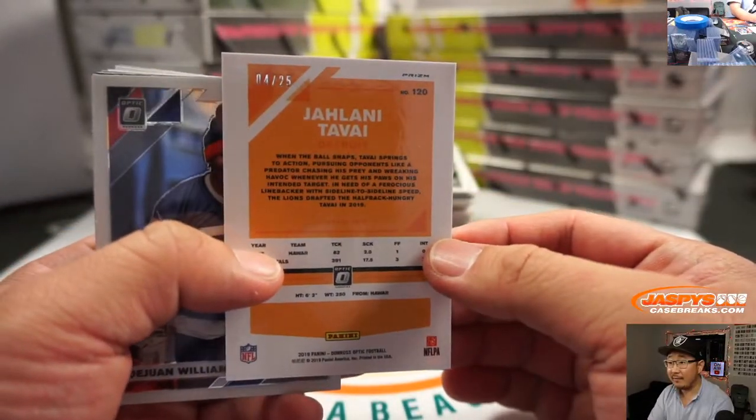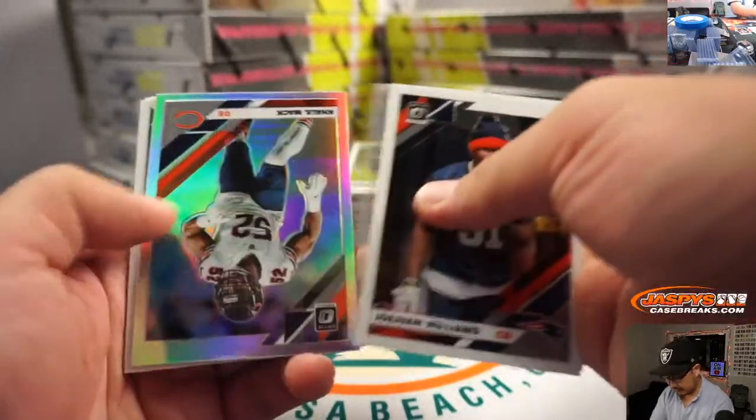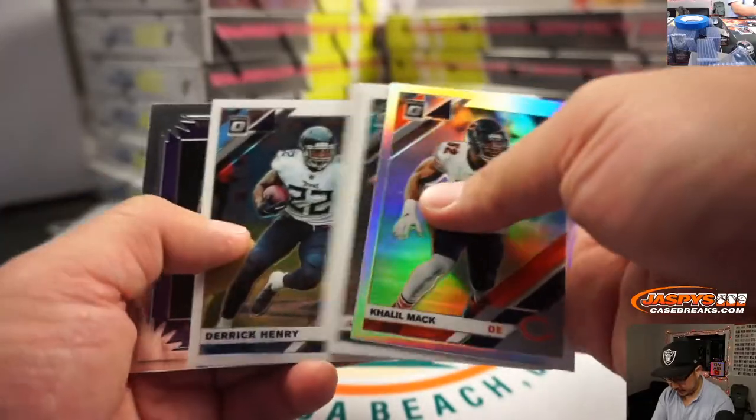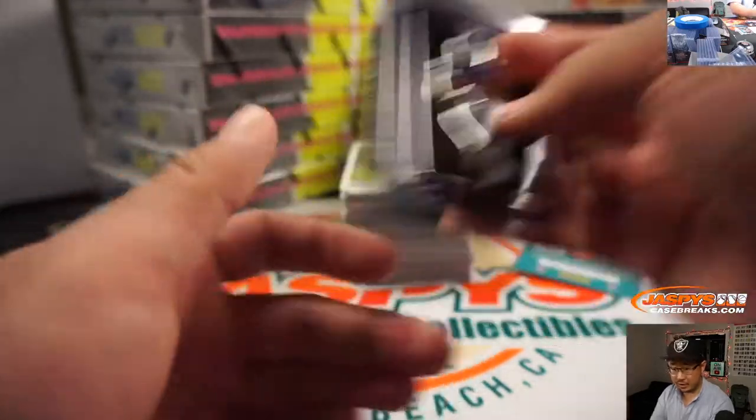We got Jelani Tavai, 4 out of 25 for the Lions. That goes to Jarrett Kaye. Stuff like that will ship. All rookie cards, obviously, are going to ship. Inserts like this will ship.